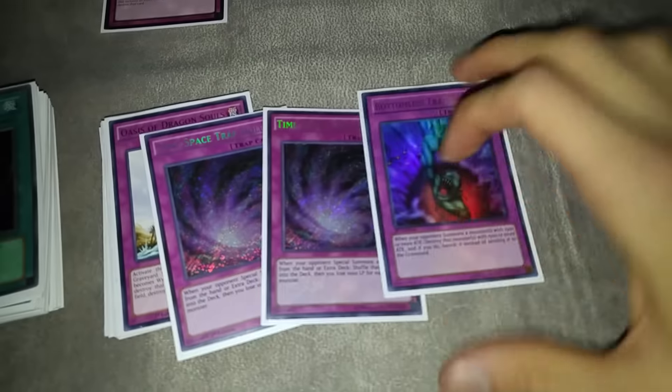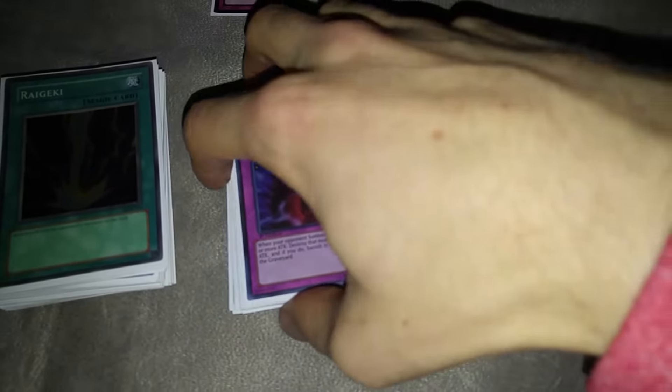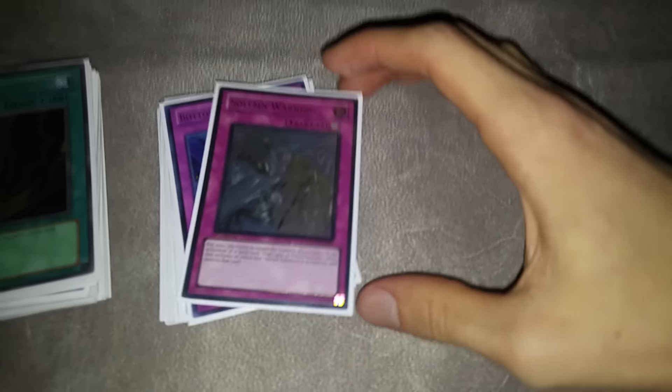For trap holes I played two Time Space and a Bottomless — these were fine. I sided out one Time Space quite a lot, but to start out with, playing all three is fine. One Warning, which I don't think I ever drew actually.